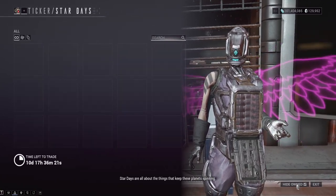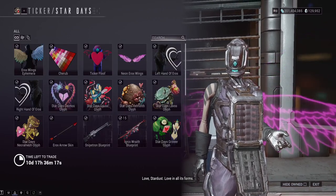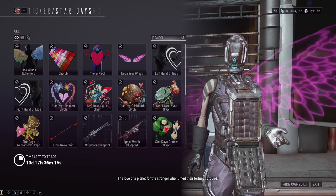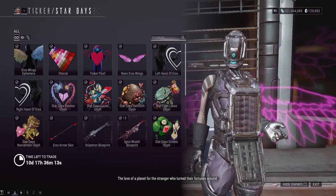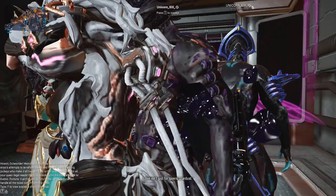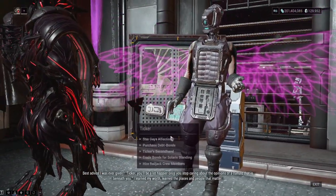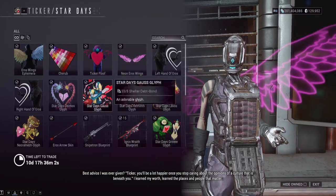If you want to see what you already own, click 'hide owned'. I already have everything here, but we're just going to show you what you can get. The only unique thing about this holiday vendor is that it has special dialogue, and as you can see, they talk a lot. If you ever want to shut the NPCs up, just go to the Nightwave button right here and it usually makes them shut up — but if you click on them again, they start talking again.